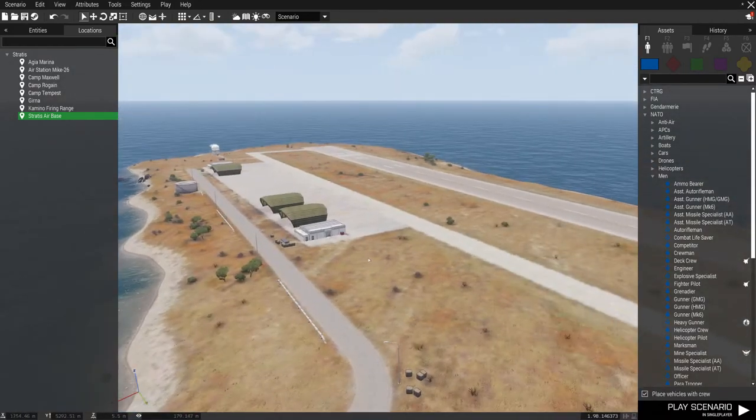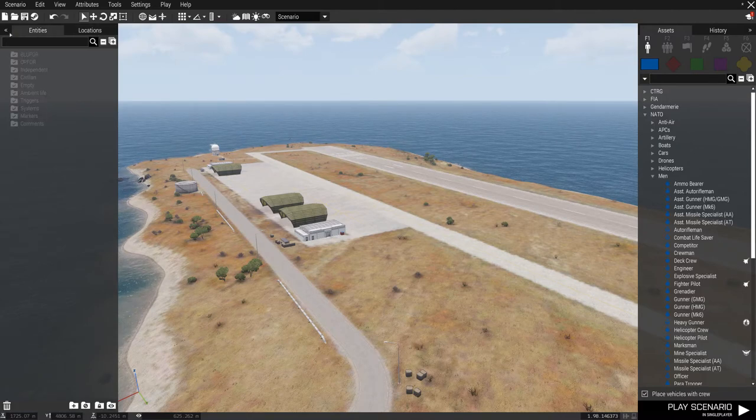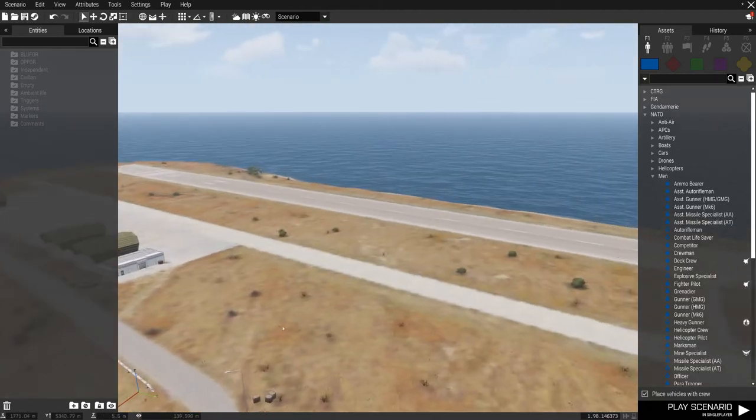So that's enough of the map. The left side has locations and entities. What entities is — every time I put an object on the map, a soldier, a squad, a tank, anything — modules which are programmable objects, structures — it all shows up here on the left. This is essentially a record of what you have on your map for your scenario.